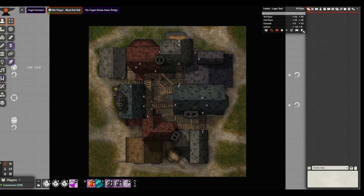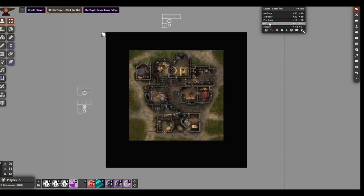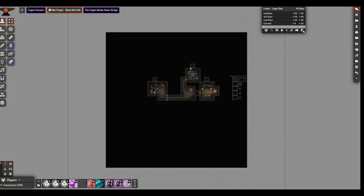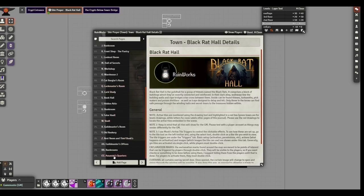What you can do with it and a bit of how it works. Up in the top right I have my levels UI opened — there are five total levels built into the scene: rooftops, third floor, second floor, ground, and cellars. If you zoom out a bit you can see all the different options in the margins. I'll go level by level showing all the rooms with special active tiles. If you select the ground level you can find the journal notes in the top right corner.